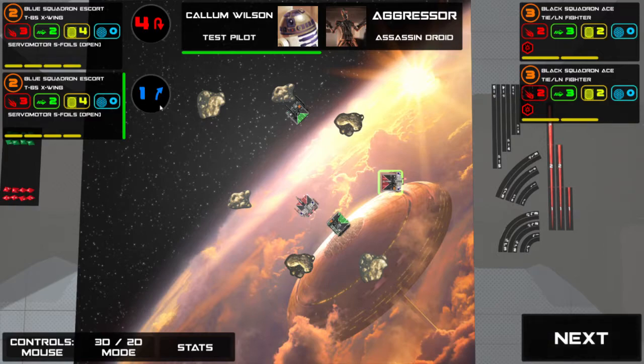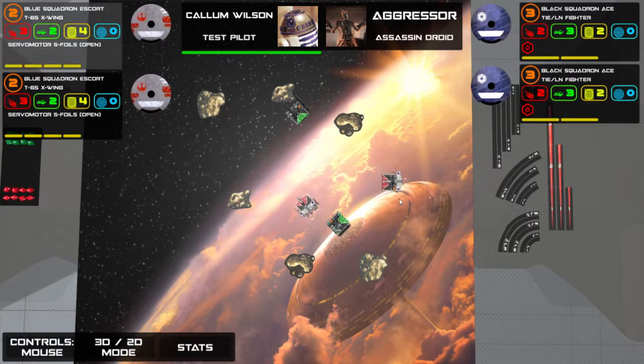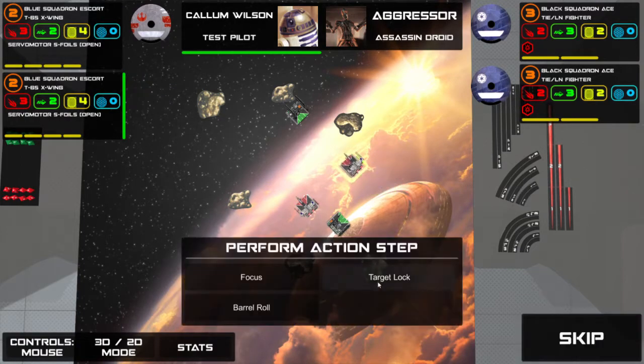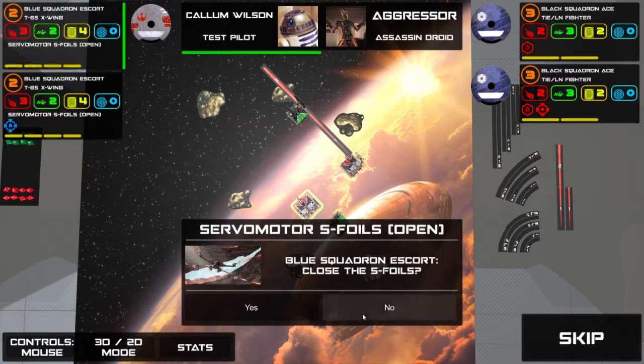I'm going to dial in those two. I'm going to do the blue manoeuvre just because it's the template I want to use. I'm going to target lock because I feel like there's a chance that ship's going to bump into me — and if that happens we can't attack each other, so focus wouldn't be all that useful. But a target lock means I can save it for another turn.